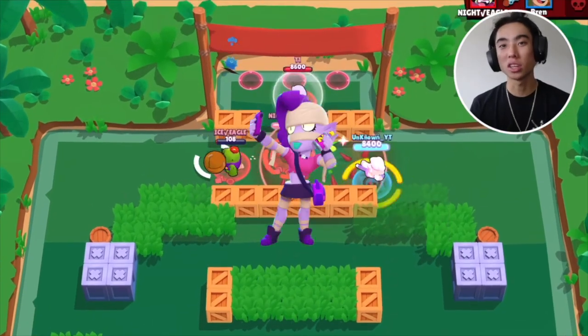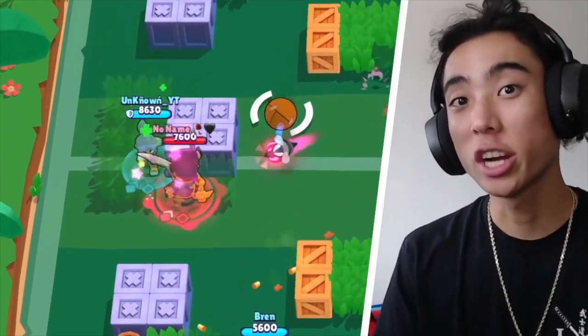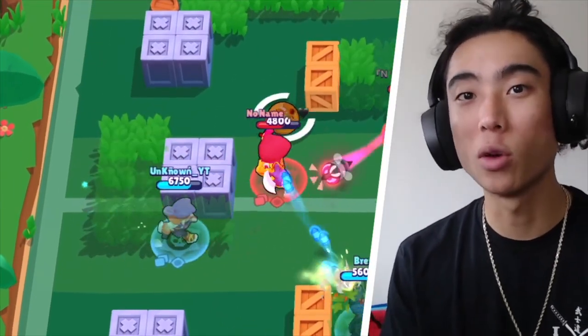Fang, unlike other brawlers like Ems and Tara, can't pierce his shots to go through people. So if you can, when you're trying to charge up your super, try to just do it in a 1v1 situation. Since you can only hit one person at a time, if you're in a 2v1 situation, you're going to really struggle trying to charge your super and trying to get them down.